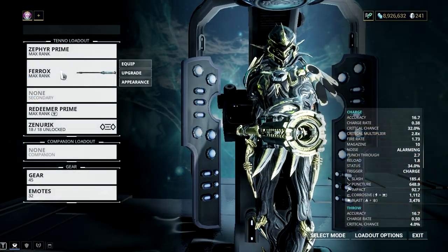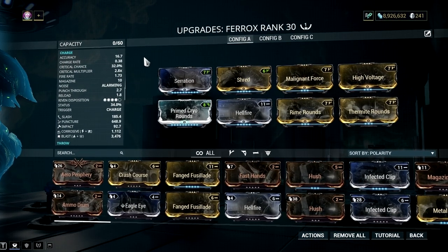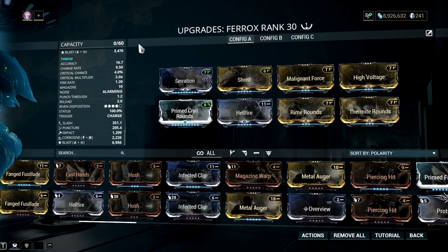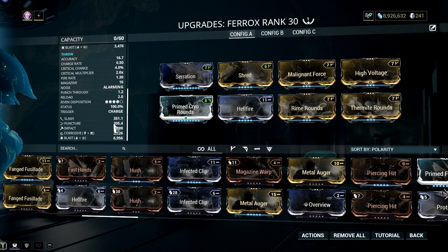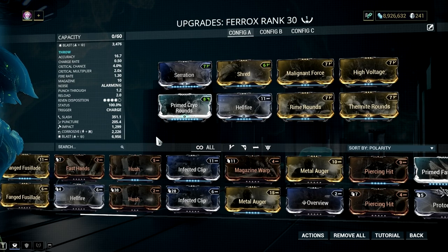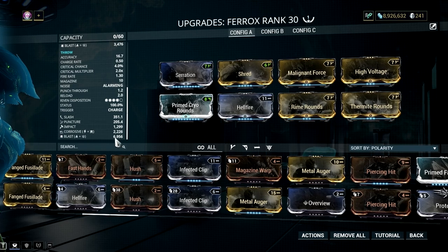And lastly, for the Ferrox build — we don't strictly need mods for it since we'll be using it for utility, but it's good to provide it with a safety net to make this synergy more efficient. With the suggested mods, you will achieve 100% status chance on your throw and it will proc blast more often. Do remember that Ferrox only groups enemies but won't disarm or stun them — they can still shoot you. So you should knock them down using the blast proc to completely strip their ability to harm you.